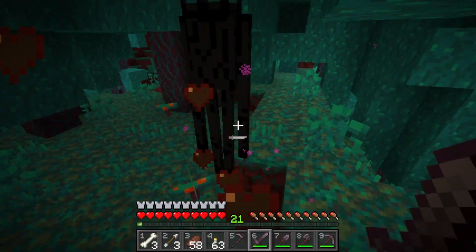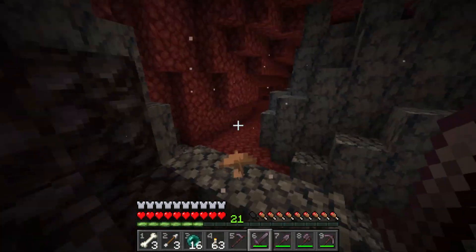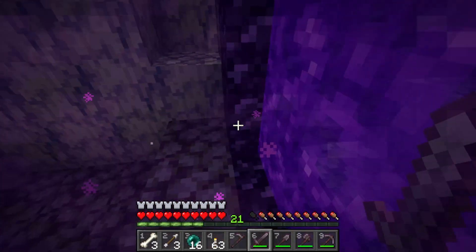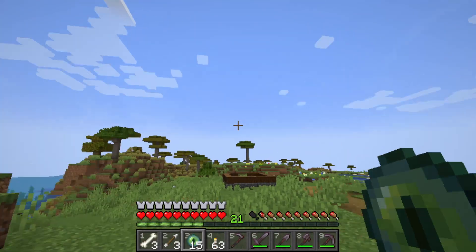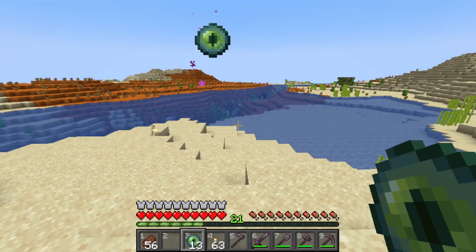Head to one of the blue biomes in the nether — they have a bunch of endermen, which you need to beat the game. Once you got around 16 ender pearls, head back home. Once home, craft your blaze rods into blaze powder and combine 16 blaze powder with 16 ender pearls, creating ender eyes.